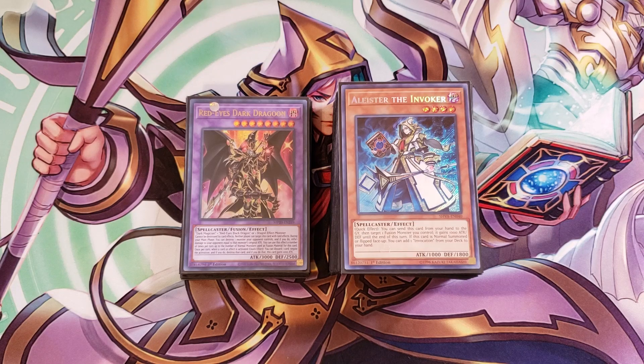Hey, what's up guys, it's Darkroom Doodles and today we're doing an Invoked 60-card fusion good stuff deck profile. This deck is a crazy awesome deck — it's actually one of the most wild decks I've built in a long time. It basically can summon out Red-Eyes Dark Dragoon, Destiny Destroyer Phoenix Enforcer, and Rainbow Neos, all while using the Invoked engine to go into all the insane Invoked fusion monsters.